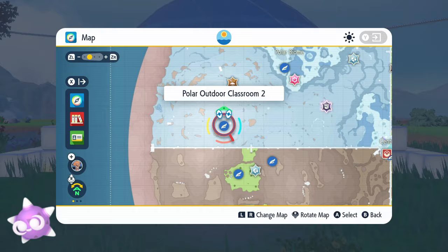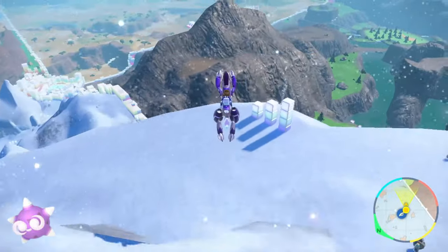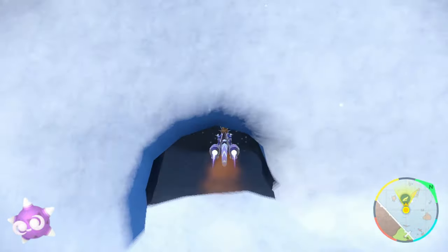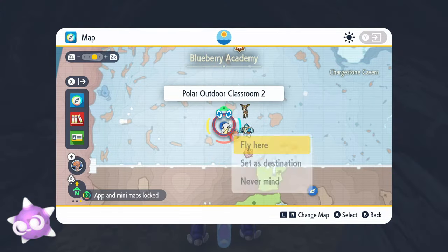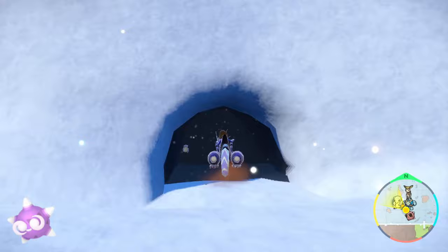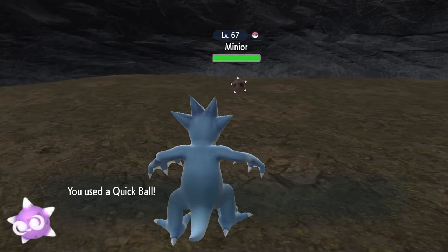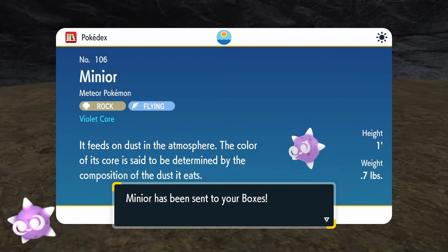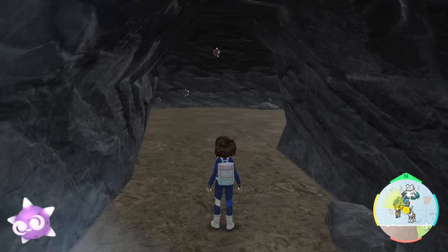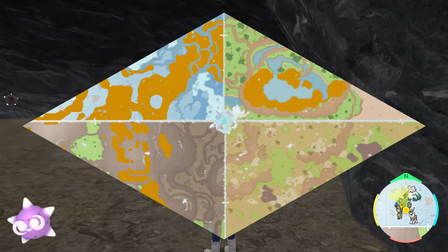Violet core Minior is our final form and, much like Indigo, it's a cave dweller as well — this time taking refuge in the cave below Polar Outdoor Classroom 2. If you don't see any Minior, return to the classroom via fast travel and then hop back down to the cave. Be aware that sometimes the Pokémon don't respawn using this method — it's a bit inconsistent if you're inside the cave when fast traveling, so I'd recommend standing on the outside snowy ledge before leaving for a better chance at new spawns appearing. A lot more Minior spawn in this cave, so shiny hunting Violet core is not nearly as annoying as Indigo core.